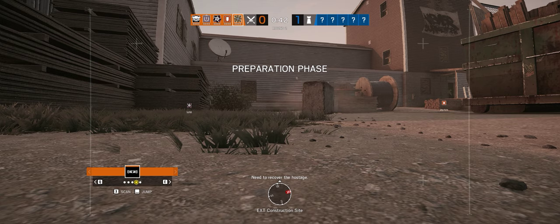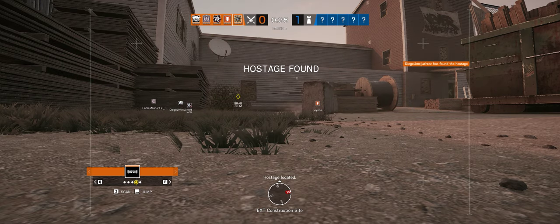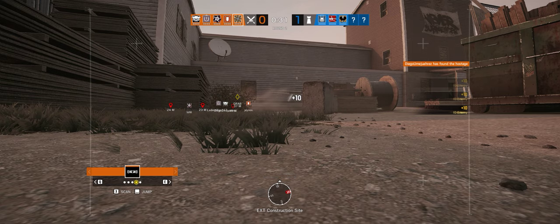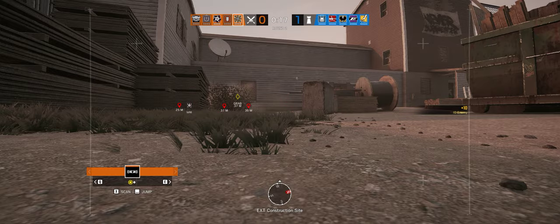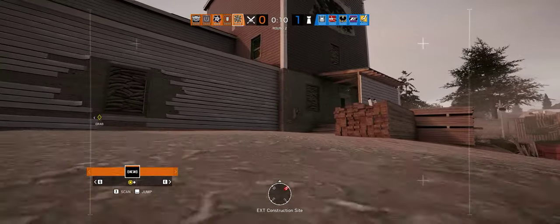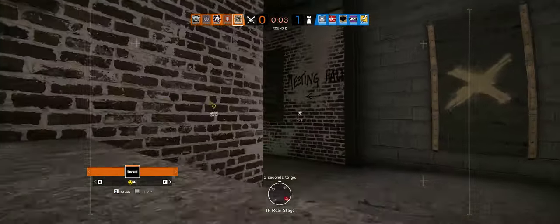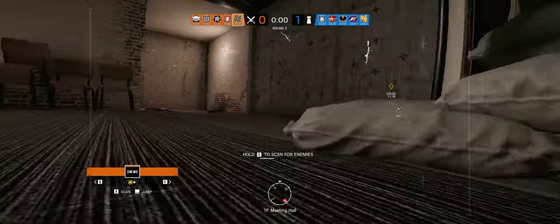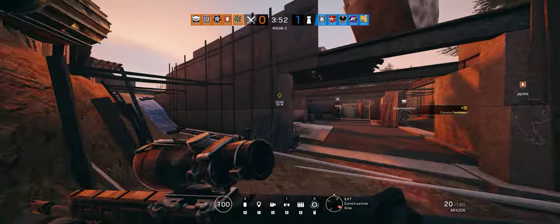We need to recover the hostage. First floor looks like a kitchen. Ten seconds before insertion. Five seconds to go. Pass is located. I'm going to head to the office.